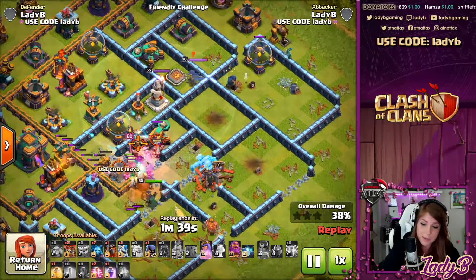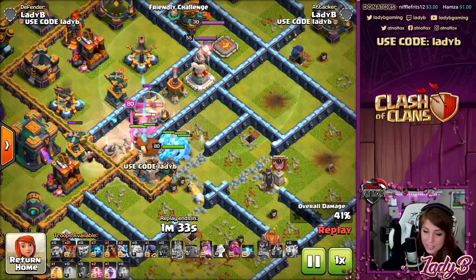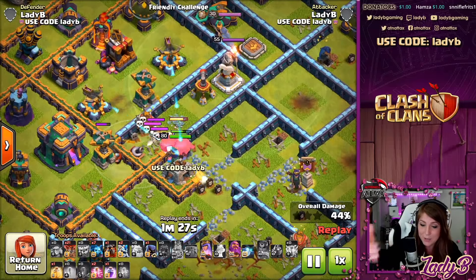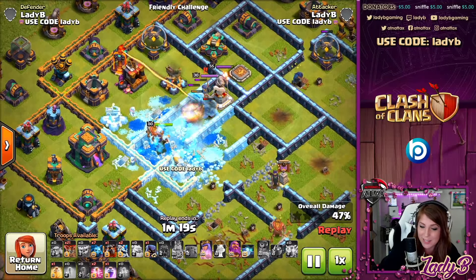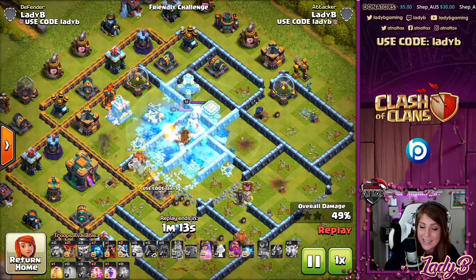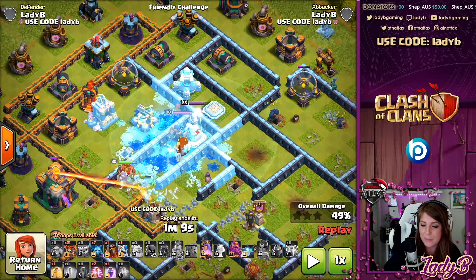I got great value with the royal champion — I made it as far as getting through the core. Look at the hero health here: that queen is still at full health and has her ability. The king's just dying out, but the Yak is still going, helping move things along and tanking for the queen. We still have the ice golems in there too, but he's barreling through and trying to help quite a bit. That all reserves the queen to hang on to her ability long enough that she actually takes on the town hall.